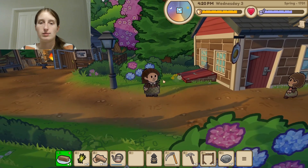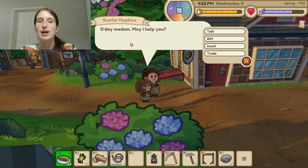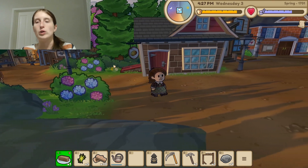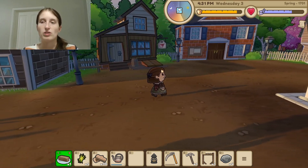We talked to another villager. "Potatoes are the best when they're fried. Seagulls are loud — why are they so loud? Bye-bye." I don't know what we need these foraging things for, but I'm assuming there's something in the game somewhere that we need them.